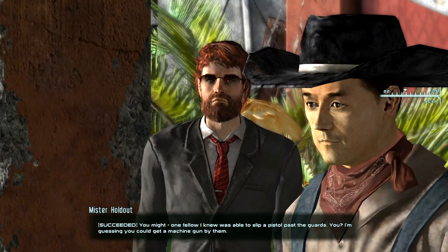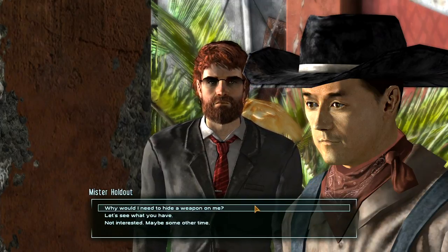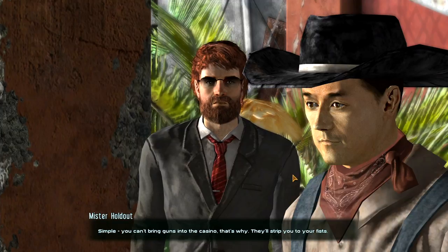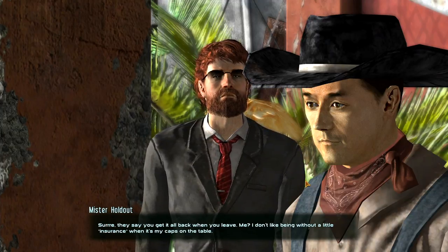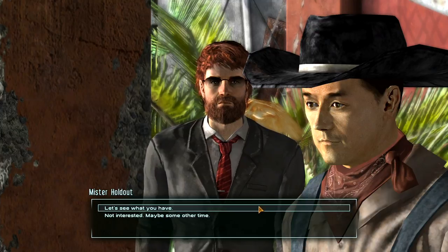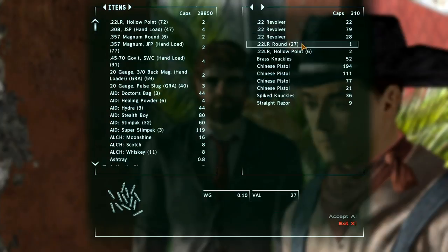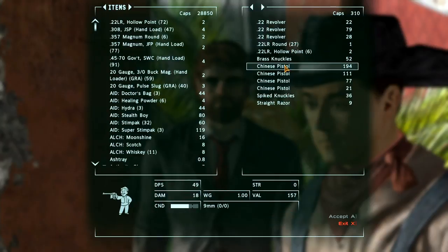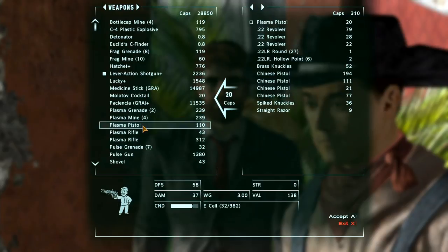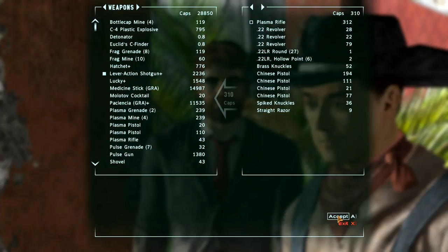Why would I need to hide a weapon on me? You can't bring guns into the casino — they'll strip you to your fists, and you get it all back when you leave. Let me see what you've got. Twenty-two revolvers — so you can take those in even though they're not silenced. Chinese pistols? Not really. However whilst you're here, can I sell you some stuff? I think actually I don't need to — yes I can.